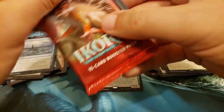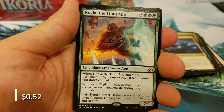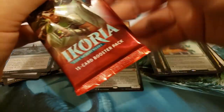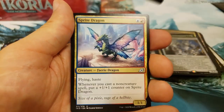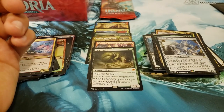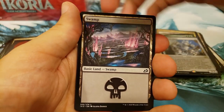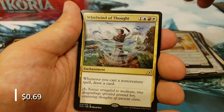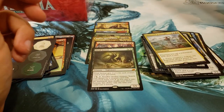You have chosen wisely, my friend. And Kogla, the Titan Ape. Wow, absolutely amazing — this is an incredible box. I wonder what the box topper is going to be. Just two of your regular packs left. Crystalline Giant, Sprite Dragon. Your final pack of the first box — a Swamp, a Foil Rare, the Lava Brink Venturer, and the Whirlwind of Thought. Very awesome card. And a Necropanther, of course. On to the box topper.